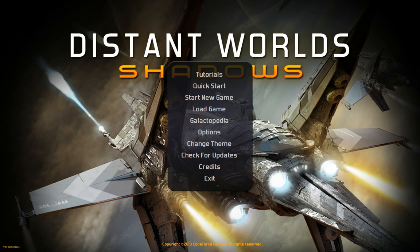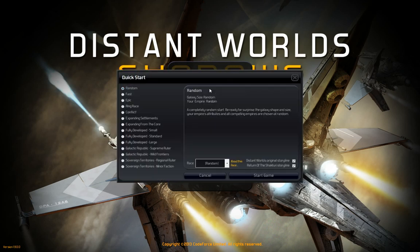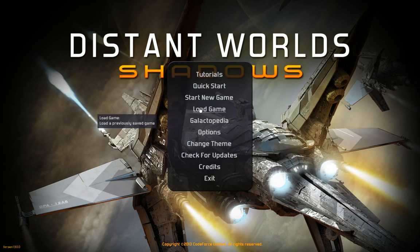So let's dig in. This is the main menu. First thing is tutorials — the two tutorials that were here before are still here, and there are two new ones now for playing as a pirate and the pre-warp Empire tutorial. Wander through those first to get your feet wet. There's some good information. Quick starts are basically just map presets — I don't think much changed there. Load game is self-explanatory. The Galactopedia has been updated with all the new stuff, so refer to that if you have questions.